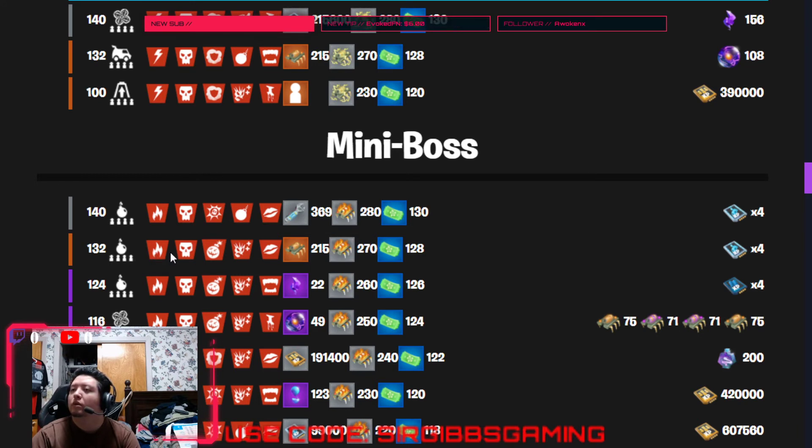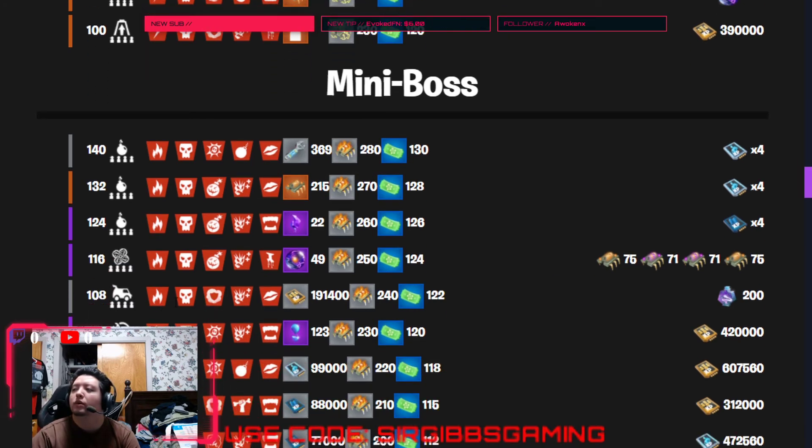There's a 132 bomb for hero XP — build out of brick or metal. There's a two epic, two legendary quad — it's metal and fire enemies, so just build out of brick for that one if you want to do it. There's also a 108 lightning in a bottle with fire enemies — build out of metal or brick.